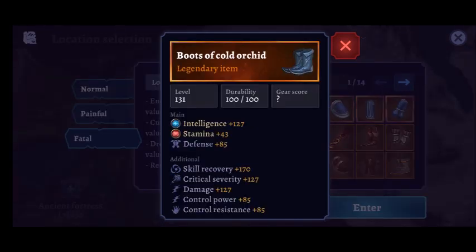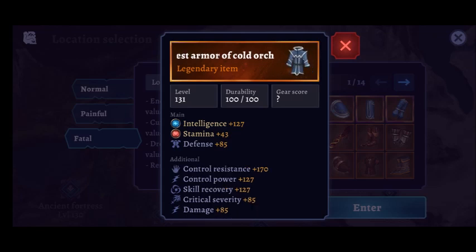In terms of the individual stats, all the items have the same stats but for some reason the chest armour has different numbers compared to the rest of the set as you can see on screen. The main stats are intelligence, stamina and defence, and the additional ones are skill recovery, damage, critical severity, control power and control resistance.